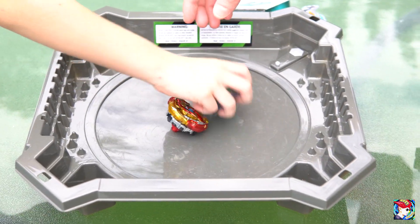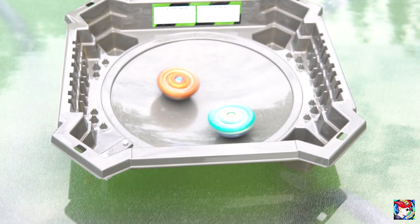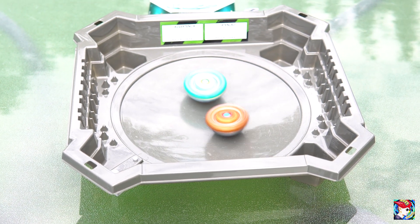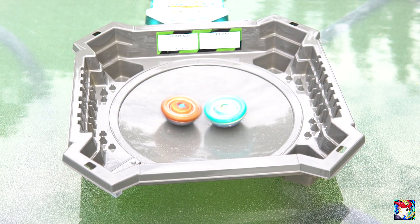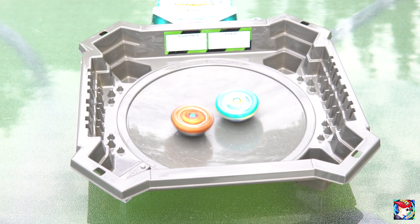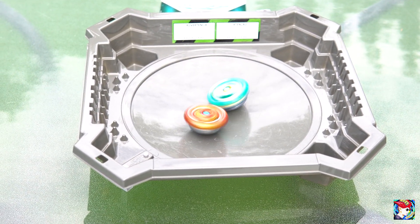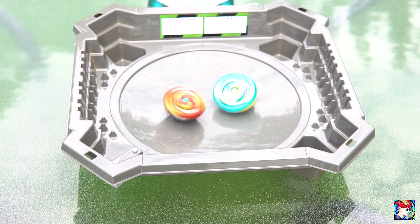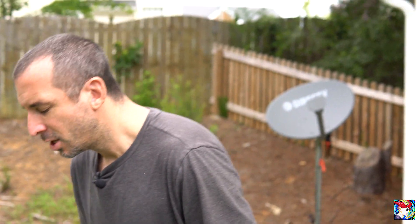Pegasus takes that one. Now we're going to throw Spriggan into left spin mode and see if he can spin steal for the win. Three, two, one! Spriggan is going to take this one in left spin — as we saw in our unboxing video, he is a good spin stealer. Let's see if he can pull it off against Pegasus. And he does — by just a little half a spin at the end!